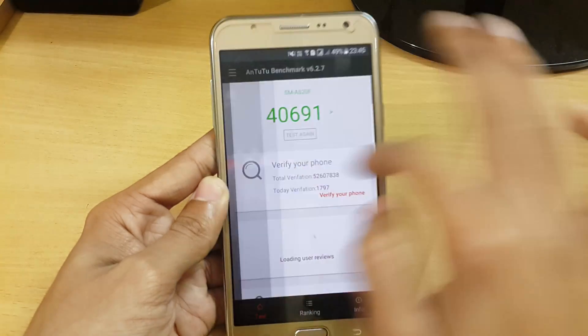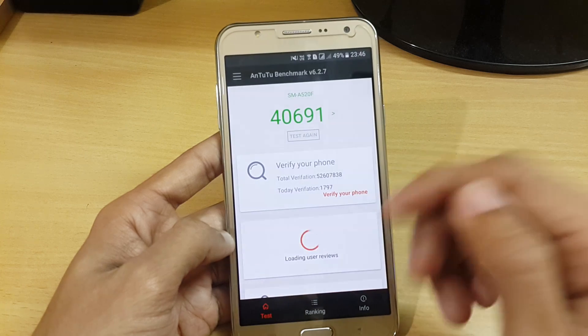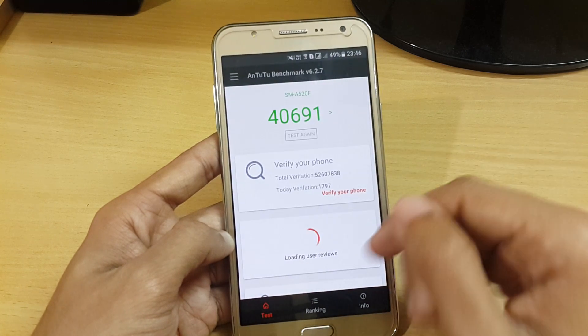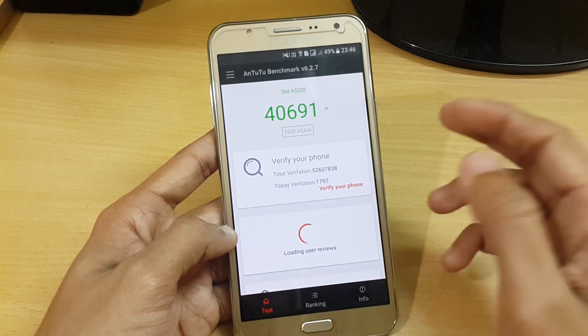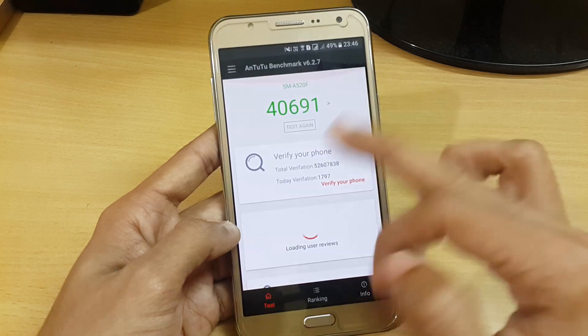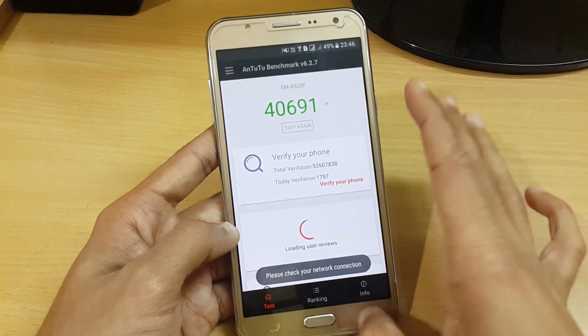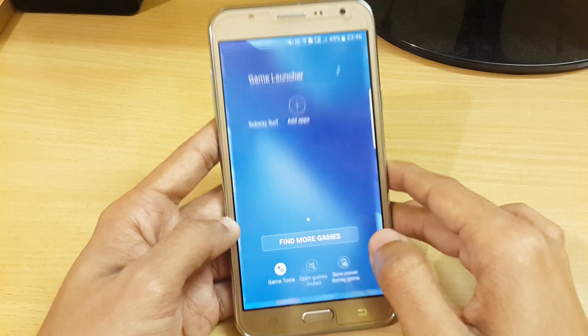Here I am getting around 40,700 — almost the highest score I have ever seen on the J7. If you compare it with the Note 7 ROM, Advance 7, or CM Resurrection Remix ROM, and many other ROMs available for J7, it is the greatest score ever for the J7 2015 variant. Also, the game launcher is working perfectly fine.